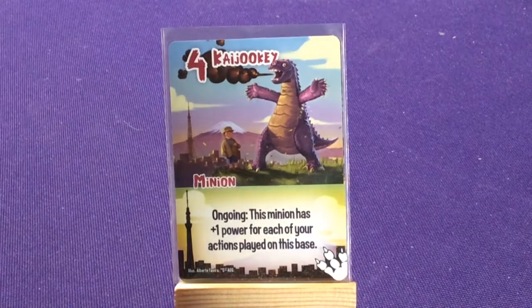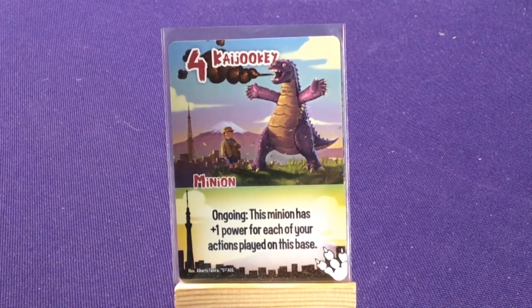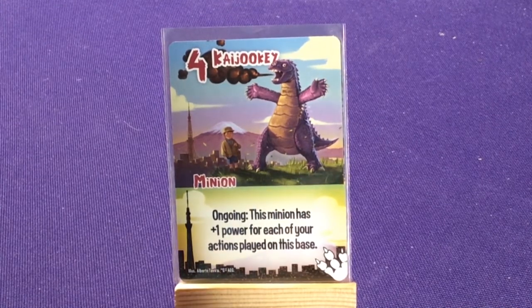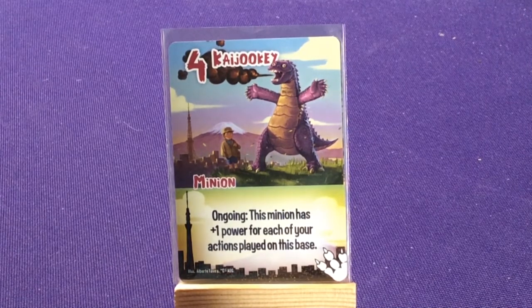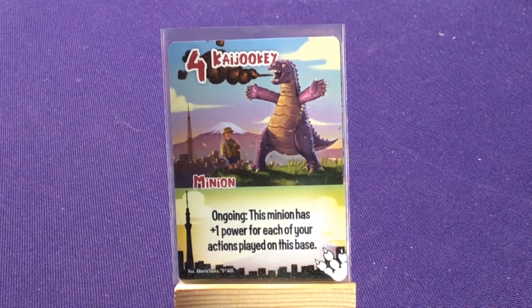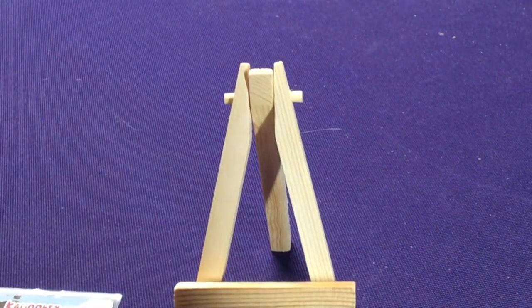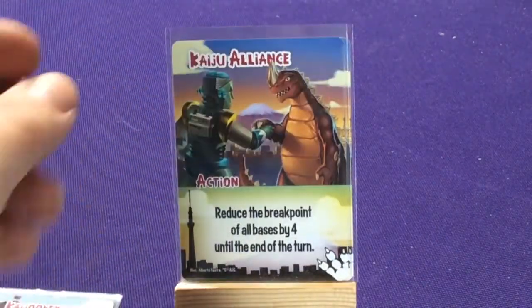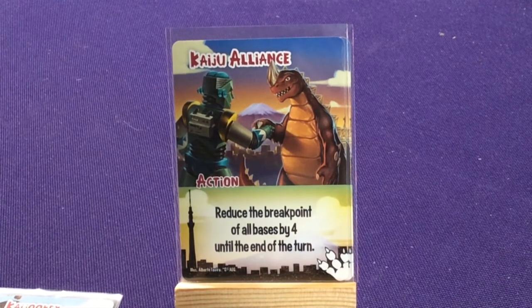We have Kaiju-zuki, which is Godzuki — baby Godzilla. Ongoing: plus one power for each of your actions played on this base, so the more actions you play the bigger he gets. Those are your only three minions — all the rest of the Kaiju cards are actions. We get two copies of Kaiju Alliance: reduce the break point of all bases by four until the end of turn.